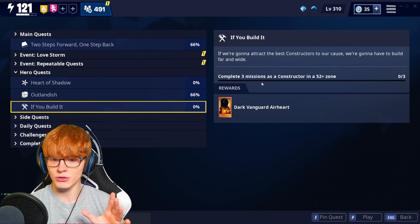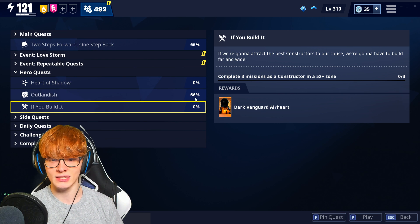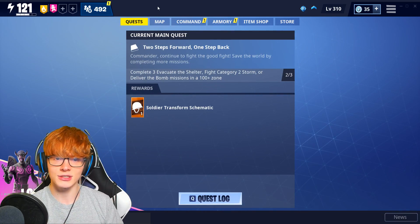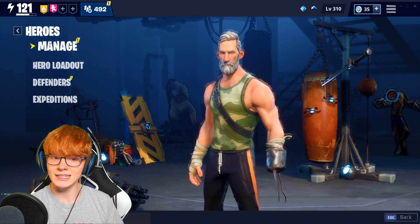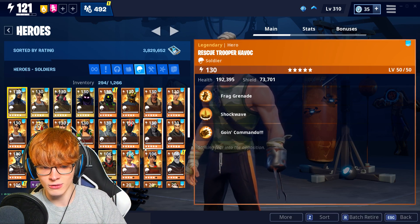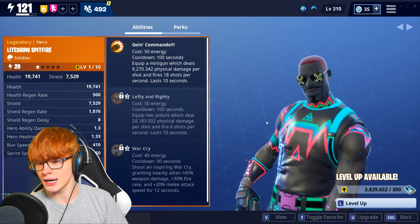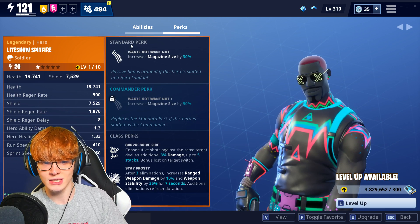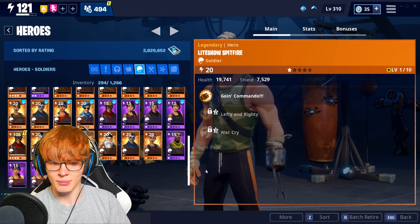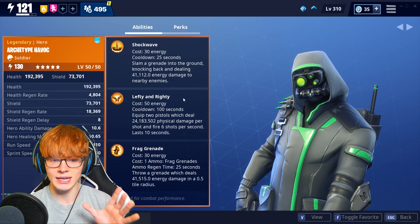After you complete your initial three missions, you'll be met with another quest. This quest is the one that gives you Archetype Havoc, and it basically just asks you to kill 300 husks, which can easily be done in one mission. The first hero you get is Lightshow Spitfire, but I'm not really a fan of how he looks or his magazine increase. So I decided I would do Archetype Havoc, who is the one you unlock for the second quest.